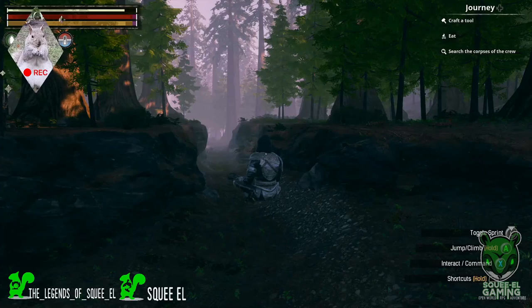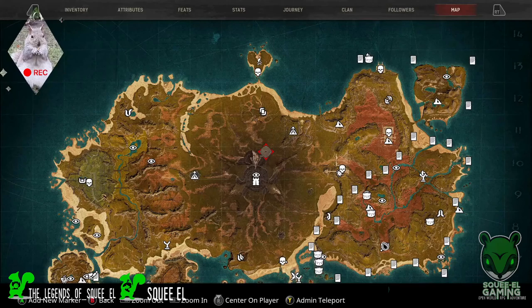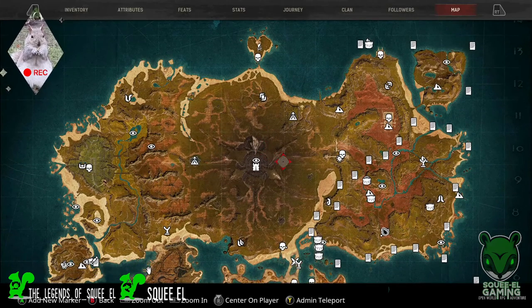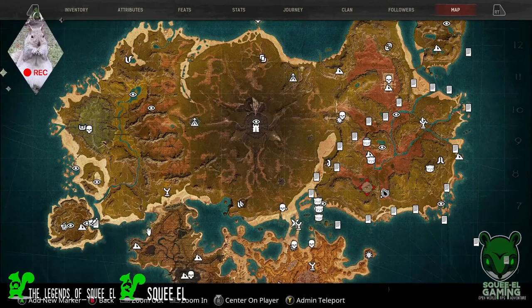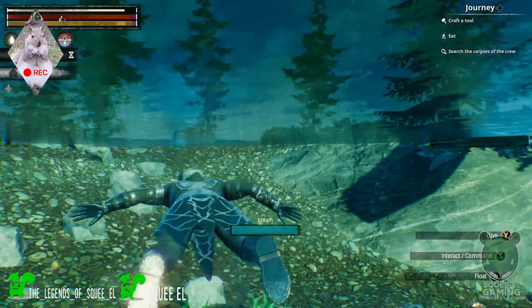The Isle of Siptah map works just fine, unlike the regular map — that helps. I'll go ahead and check out the private villa, because this is the one other structure on this map that I built. It's cool but it's not really a base — it's just sort of a location that I decided to put a little bit of ownership into.